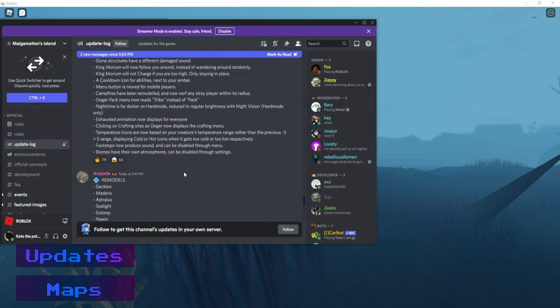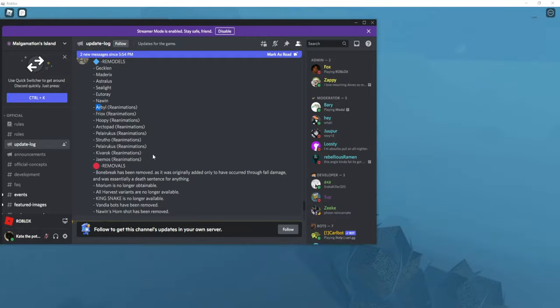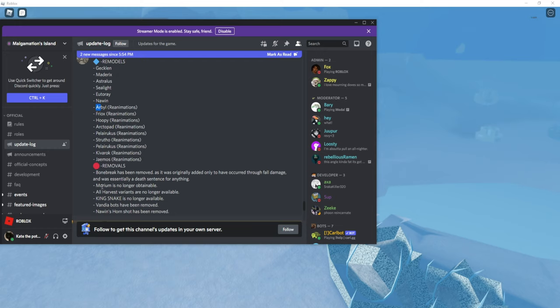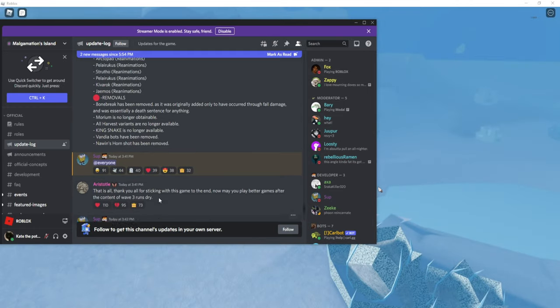As you can see in this update log, we also have reanimations, which I'm not going to show since they're reanimations — I wanted to show more of the remodels. So these are all the ones we have: 1, 2, 3, 4, 5, 6, 7, 8, 9 that have reanimations. If you want to check those out, you can. The game's called Amalgamation's Island. We also have removals of the Bone Break. There's also one that's no longer available — all Harvest variants are no longer available. Kingsnake is no longer available. The bot for that creature is no longer available, and the Nogwin's Hornshot has been removed.